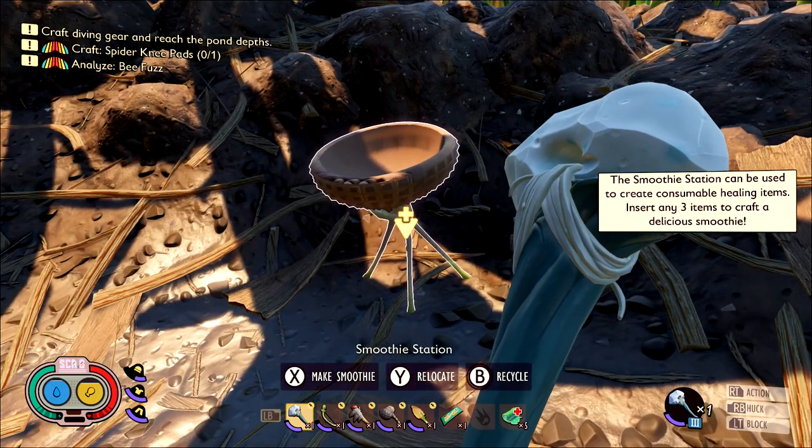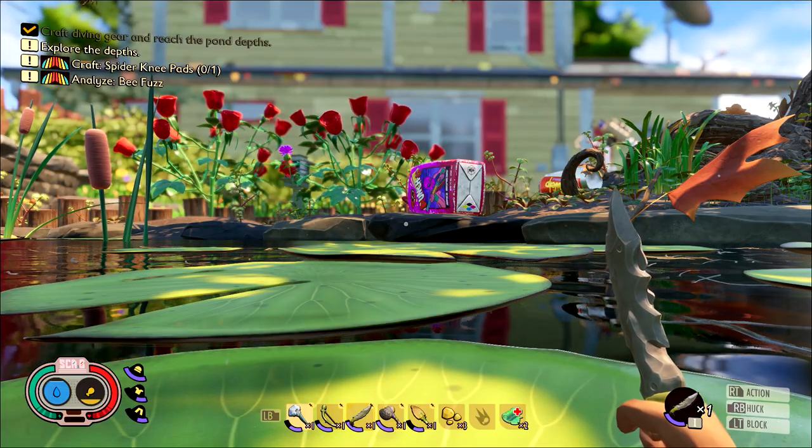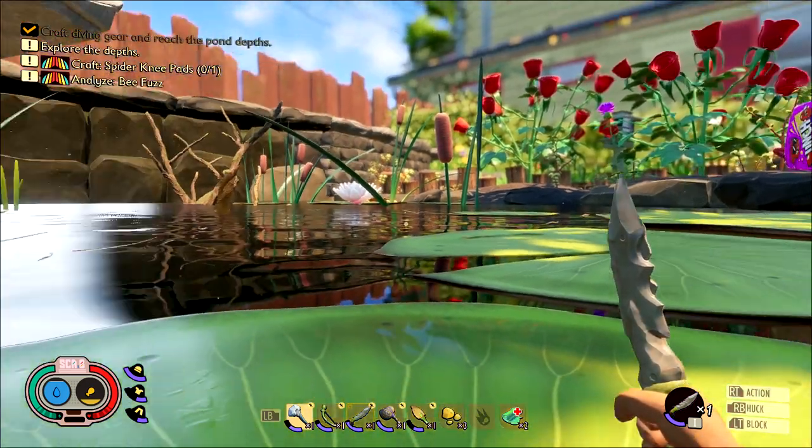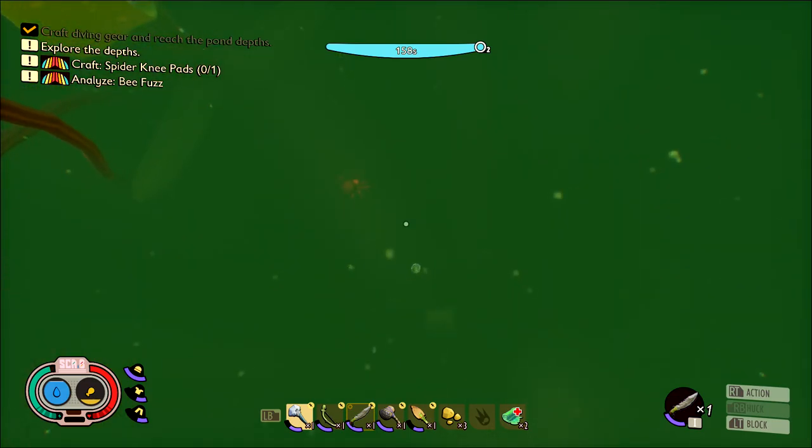The way crafting smoothies works is you combine three ingredients with a base ingredient. In order to make a beefy smoothie, you need to find some mussel sprouts for the base ingredient.